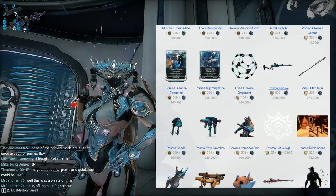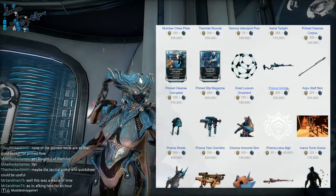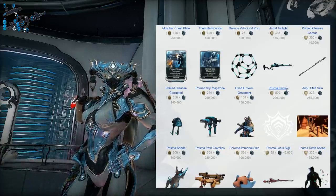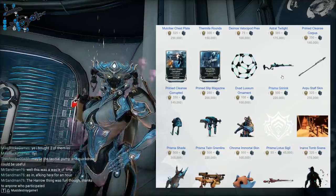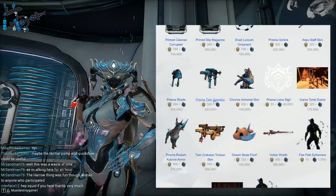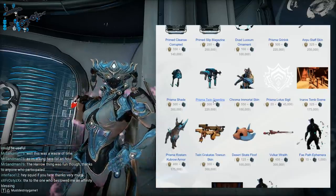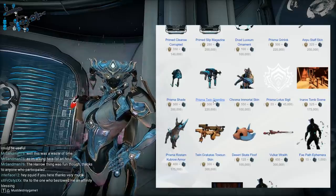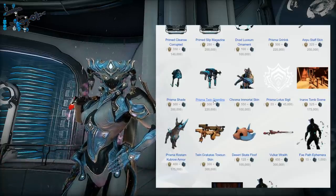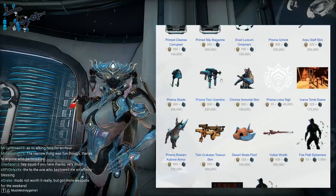Prisma Grinlock is a fantastic primary weapon, as long as you understand what it does and what it is. It's a lever-action rifle — if you fancy yourself a bit of a sharpshooter, you're gonna love the Prisma Grinlock. Link to the cards right now for a full and detailed guide on it. The Prisma Twin Gremlins — this is my second favorite secondary weapon in Warframe. I love these; they're amazing. It's projectile-based, and you're gonna be able to pin enemies to walls, which gives it a great flavor to it.